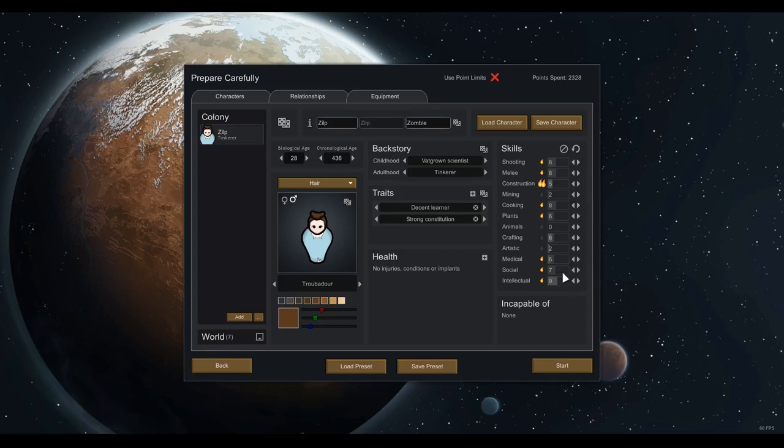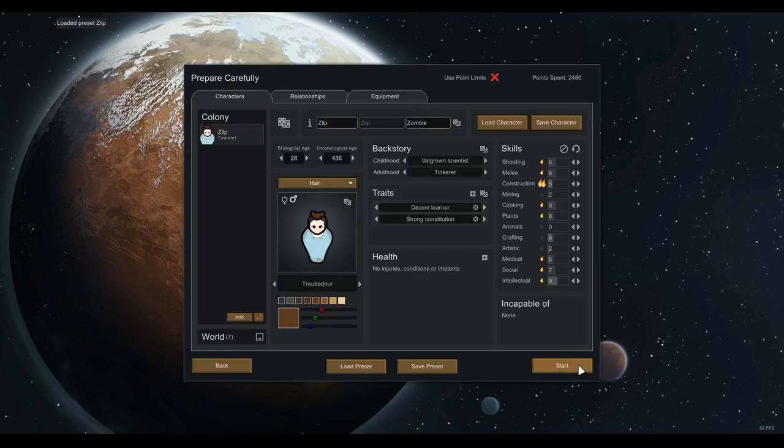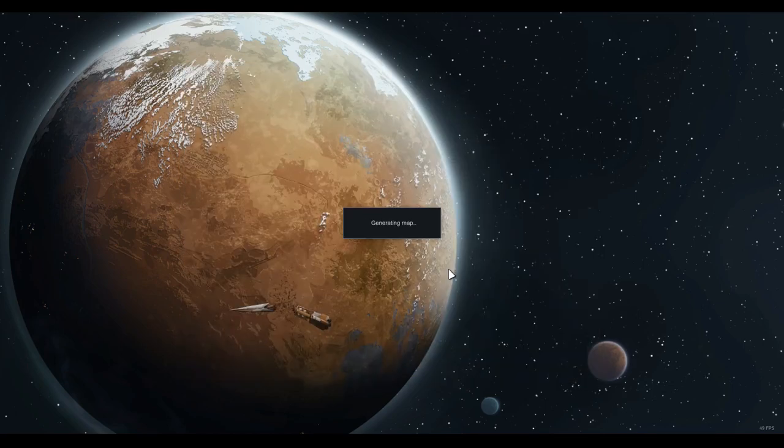Not good with mining particularly, kind of okay with people. Intellectual is high because if we've only got one guy researching, we need to focus on that. Loading the Zilp preset — he's already set up with some equipment. We are starting with very simply three survival meals, just his packed lunch, and a wrench. That's it. He's our lost technician, just woken up from a head injury in the middle of this abandoned city — sort of 28 Weeks Later style.